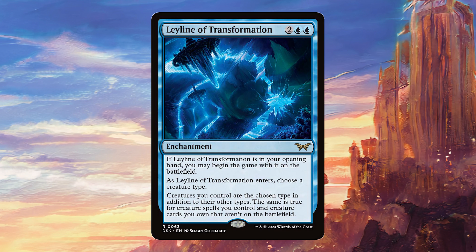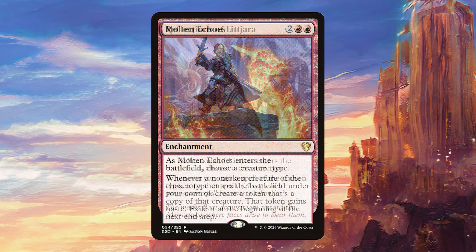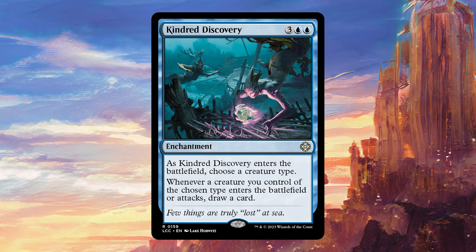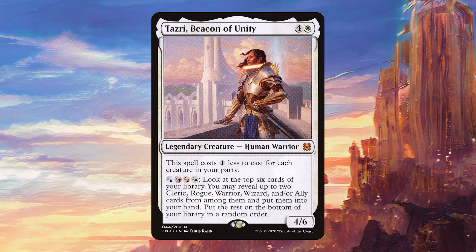I do want to mention three cards that this card is very good with — Molten Echoes, Reflections of Lit Jara, and Kindred Discovery — all benefit massively from this card, because you can basically chuck them in any deck with normal creatures and you're going to get to double up your creatures and draw a bunch of cards. That's really sweet, and there's now enough effects of this kind in Commander that you could actually build a deck based around that theme, with a weird off-tribal deck featuring all sorts of different tribes and maybe a Commander such as Tazri that cares about having all those different creature types.